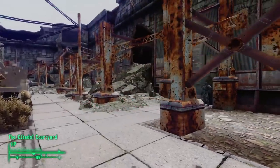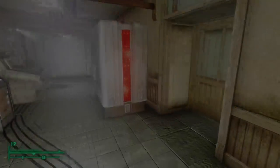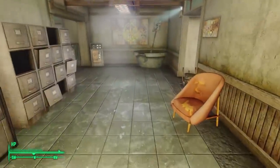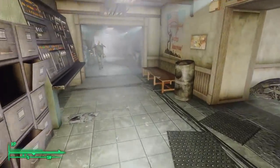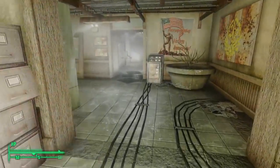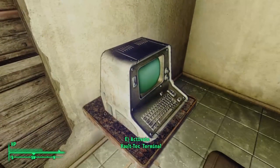The first bit of lore we find about Vault 76 is in Fallout 3. To find this information, we head to the Citadel, then open the door to the Citadel A-Ring. If we follow the cords on the ground, they lead us to a research room filled with terminals. The terminal on a small table against the southern wall is labeled Vault-Tec Terminal.